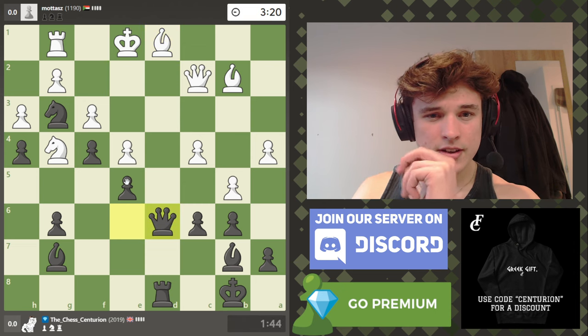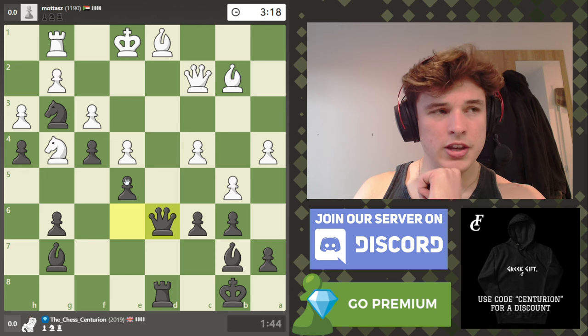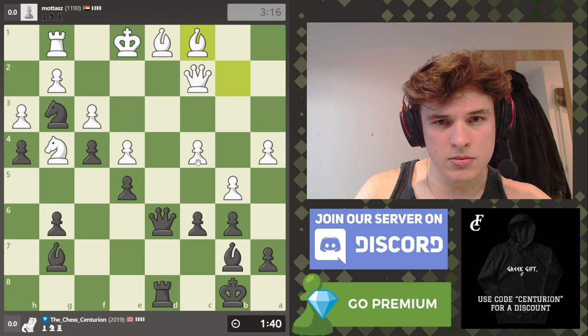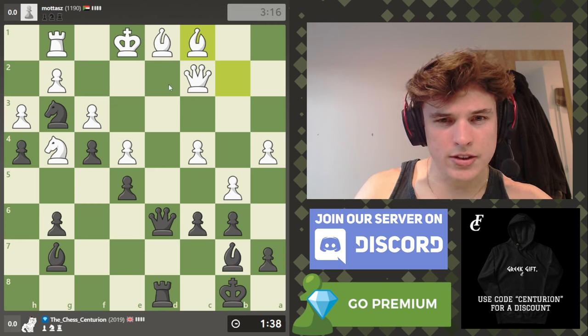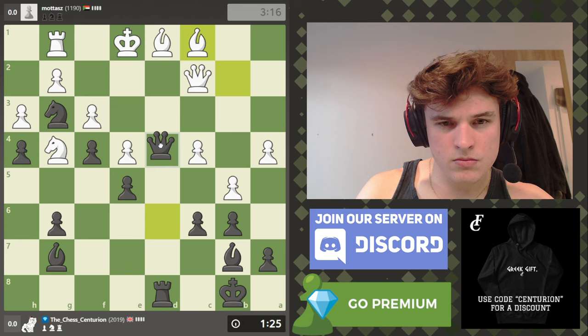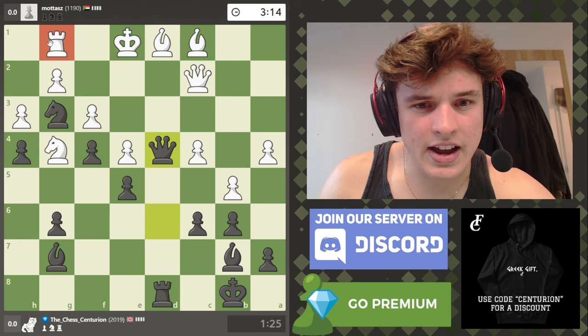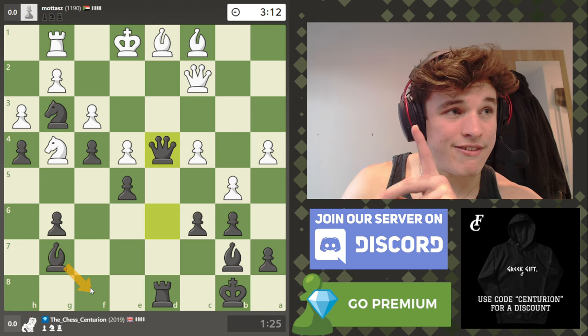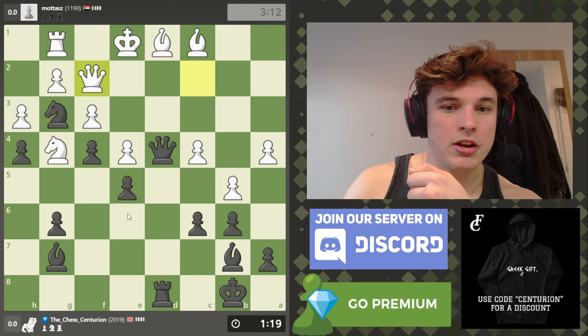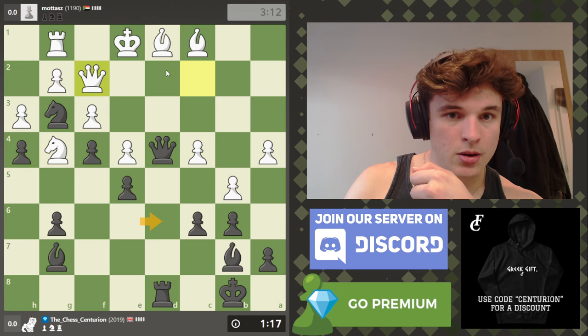I'm going to go queen d6 — I'm making sure that e5 is still defended, but I want to make it difficult for the queen to move because of the bishop. I could give a check... let's go queen d4 to attack the rook, and I want to play bishop to f8 so my bishop can get involved.